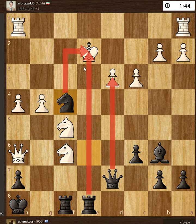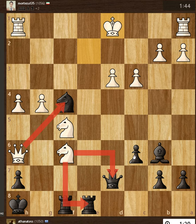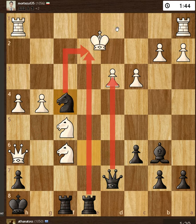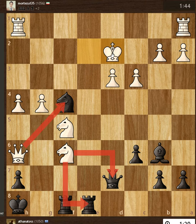If we look, there is d1, and checkmate is next move at d2.